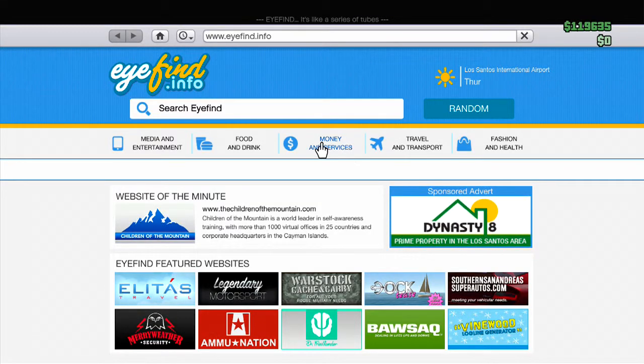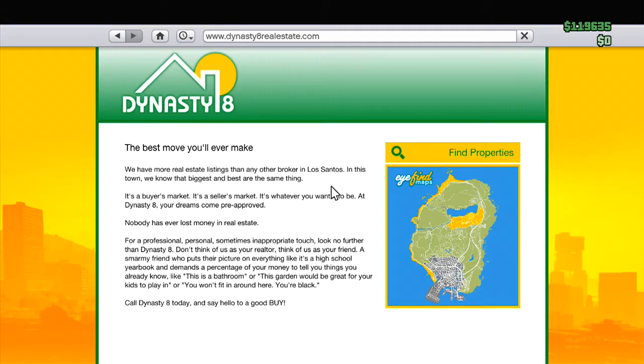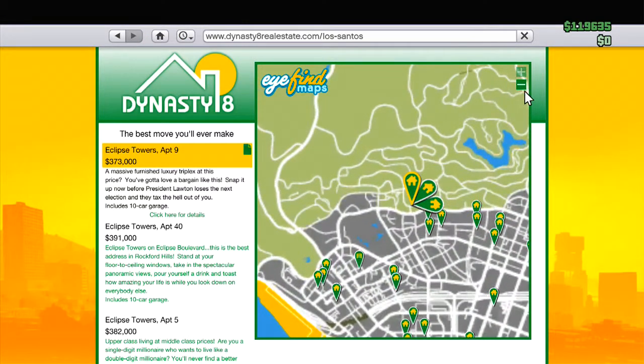First, all you're gonna wanna do is make sure that you have all your money in your hand. As you can see I have all my money in my hand right up there. If you don't know how to do that, just withdraw your money from your bank.